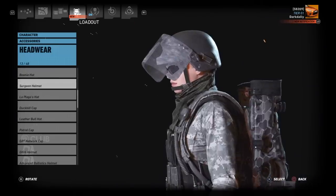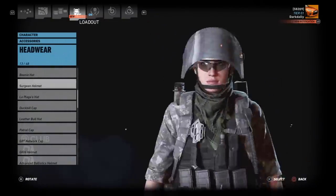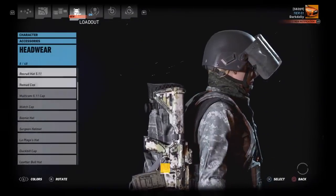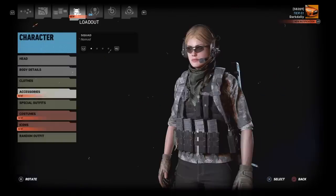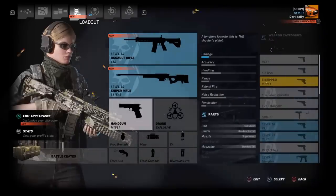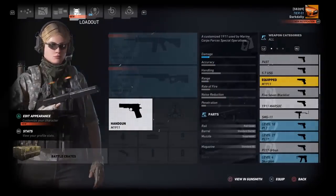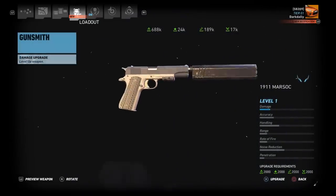There's some surgeon gear I believe came with Update 15, because I already had it without buying any crates — there's a helmet and gloves and possibly a couple more pieces. Now let's get to the guns. There are some new guns in the loot crates. I want to check out the cool ones, so we'll have the 1911 MARSOC — this comes in the crates and I haven't used it yet, but some of my friends say it's really great.